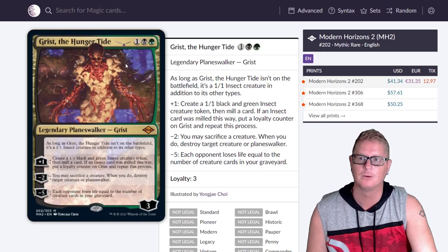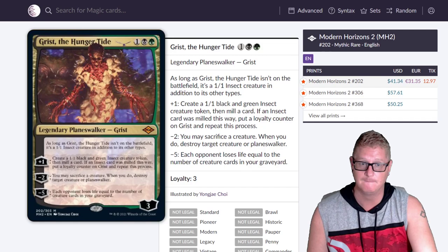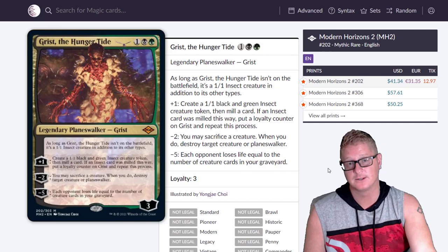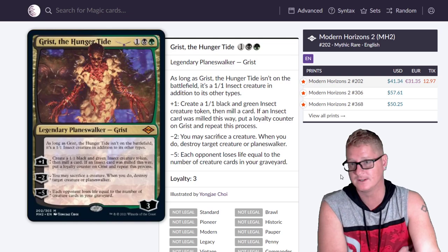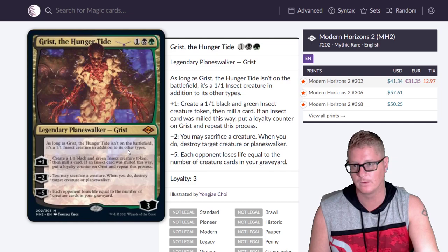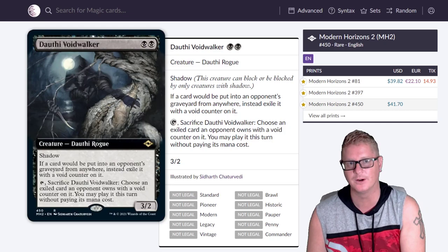Grist, the Hunger Tide — finally got around to you. It's already at $41 bucks. The static ability is nuts — as long as Grist isn't on the battlefield, it's a 1/1 insect creature in addition to its other types. If you get rid of that text, the card's not that great, but with it in there — dirty sauce. It's $41.74 for the extended art version.